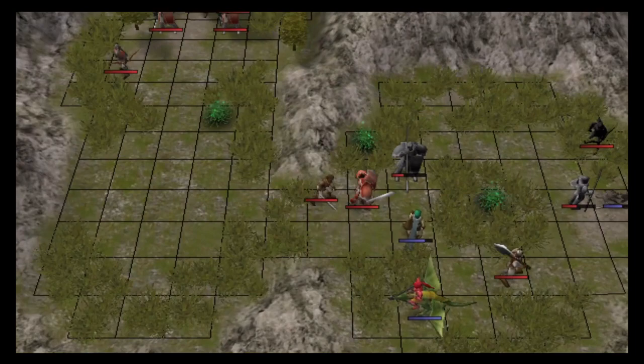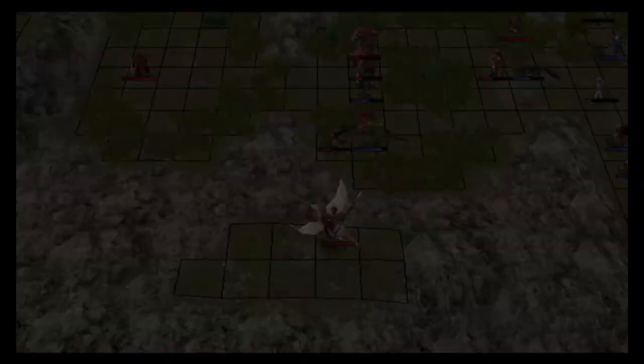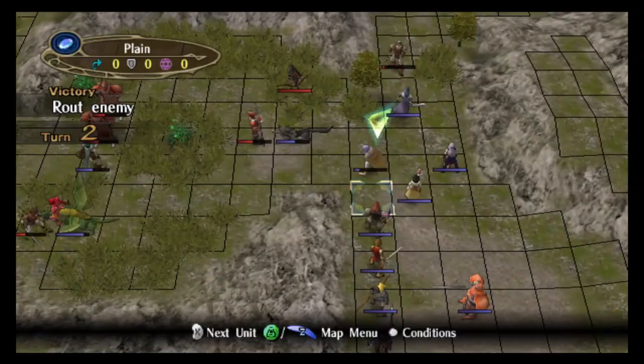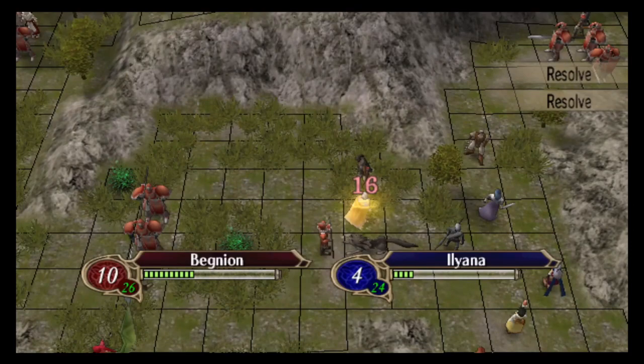On turn 1, I send Xihark north — there are 4 enemies in the north that he's going to need to fight. I'm sending Taronio to the east along with Soth. One property of the Saddlebags mechanic in this game is you cannot do what you can in ROM hacks, which is take, support, give. In order for a unit to be given to another unit in this game, they have to start the turn in Saddlebags. So by having Taronio start the turn in Volug's Saddlebags, Taronio will be able to be dropped into Jill's Saddlebags.